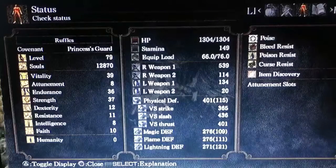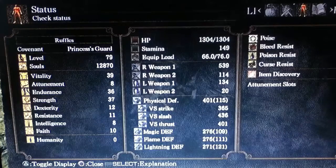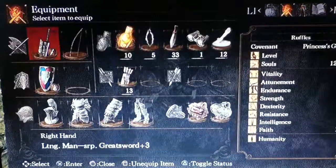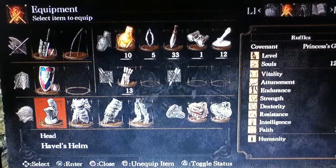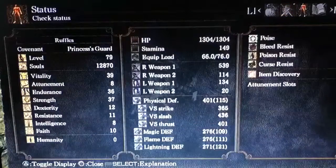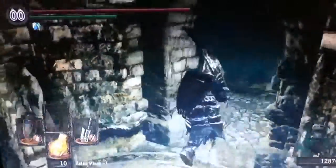I am level 79. I have 39 vitality, 36 endurance, and 37 strength. I have a total of 1304 HP, 149 stamina, and 76.0 total equipment load. My right hand weapon damage is 539. I am using the Lightning Man Serpent Greatsword plus three, the Crystal Knight Shield, and Havel's armor. I'm using a Speckled Stoneplate Ring and a Ring of Steel Protection. My total physical defense is 401, versus strike 365, versus slash 436, and versus thrust 401.